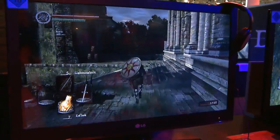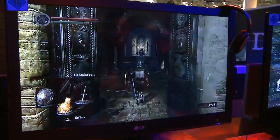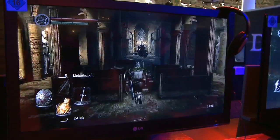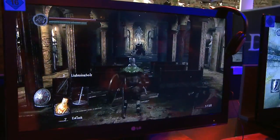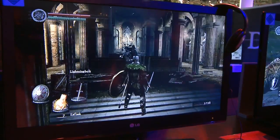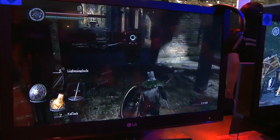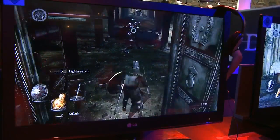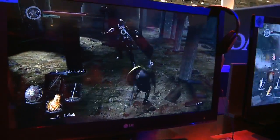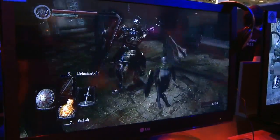We're getting to the part where things start getting really dangerous now — the Undead Church. It's one of my favorite enemy designs in this demo. Something really interesting is if you use the Grey of Lordstone, there are two of them instead of one, which makes things a little bit harder. First time you see that shield, you just don't know what to expect.